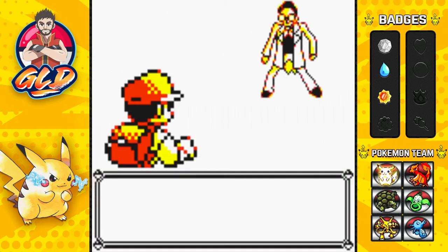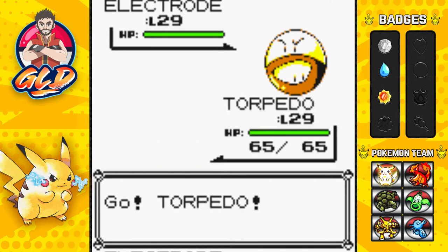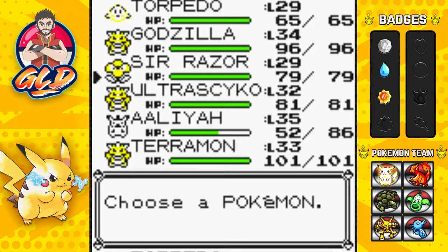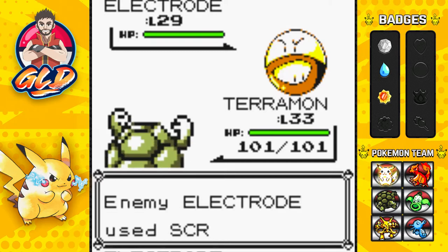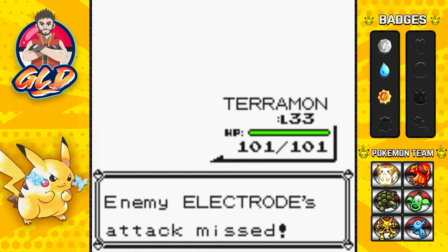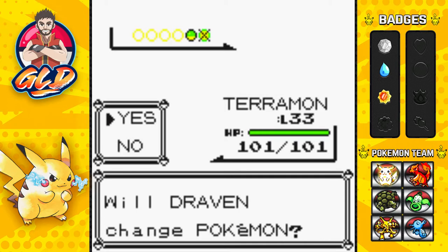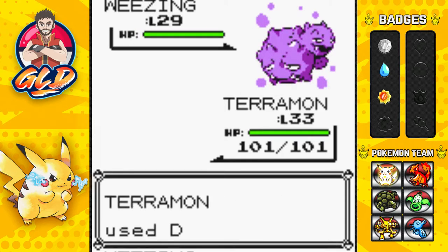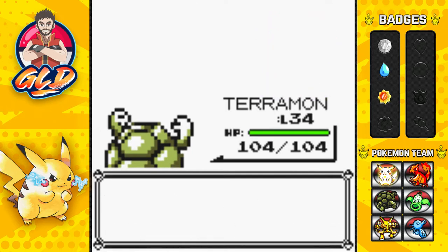Another battle — another scientist, and he's bringing out an Electrode, which is risky. Let's switch to Terramon. That screech attack won't work, so straight for a Dig attack. I do have earthquake too. Self-Destruct misses and we win automatically. Torpedo has grown to level 30!